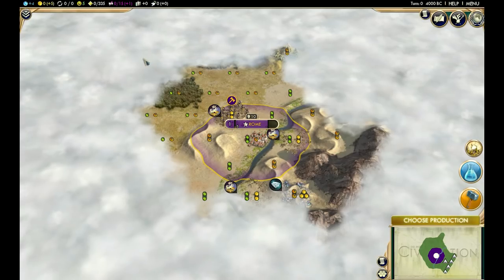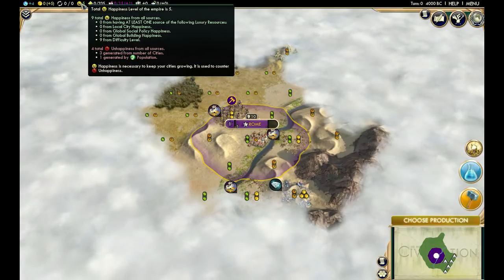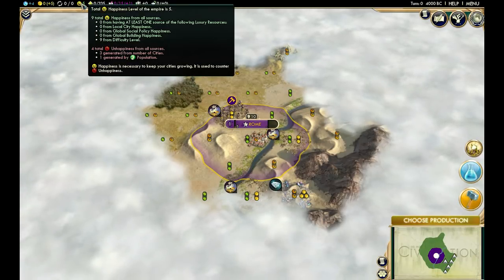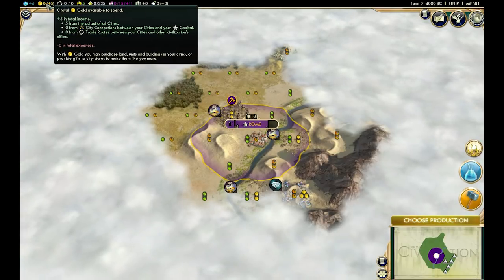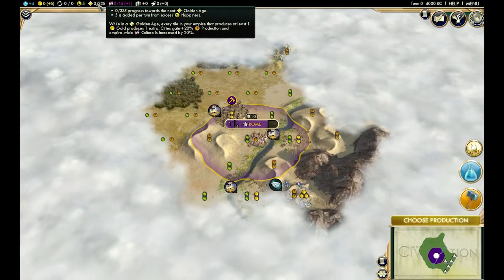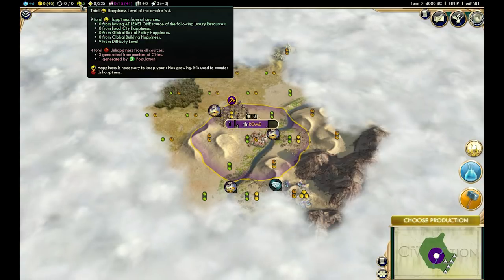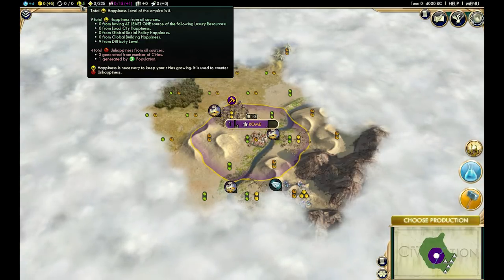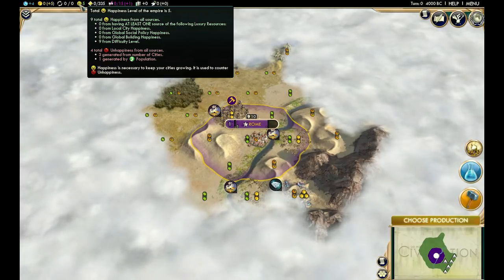Numero tre: happiness is incredibly important. An unhappy empire will fall behind — research will freeze up, your empire will stagnate, your military will question why they even fight, and you will never see a golden age. Make sure your happiness stays positive. You do this by developing luxury tiles in your empire, trading for excess luxuries from other nations, constructing buildings that provide happiness, adopting cultural policies that give happiness, or through religious routes. There are many ways to gain happiness — look for the smiley icons and collect as many as you can.